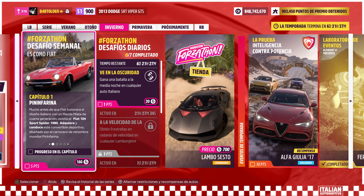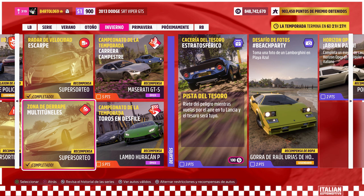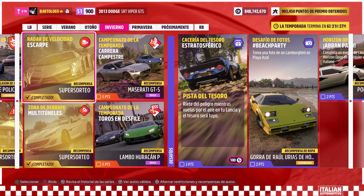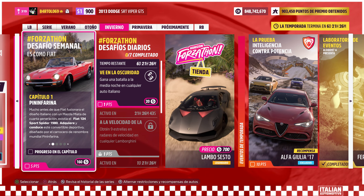Ya sabéis que son cuatro capítulos. El primero es conducir un poquito el Spider este, el Fiat 124, que no está mal. Con este coche también podíais hacer la zona de derrape, que no lo voy a hacer yo para que no me salte el primer capítulo cuando estaba grabando esto. Hay que hacerlo con un descapotable italiano. Este Fiat es de serie, con este de serie se puede hacer, y ganáis dinero y todo. Pone descapotable en S1, pero no hace falta que sea de S1, lo he hecho en la consola con el de serie.